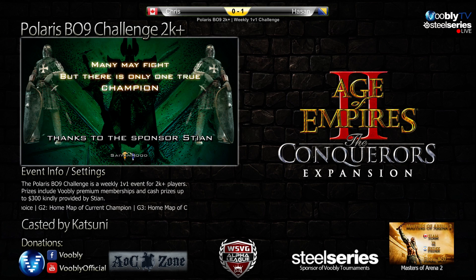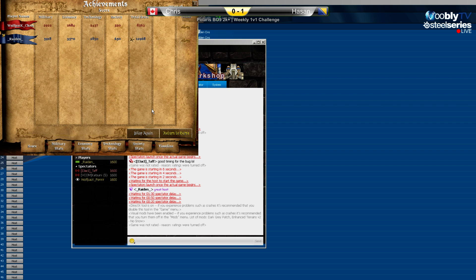Score is now 1-0 for Hassan. Looking at the stats: units killed difference is huge, largest army 61 to 40 for Hassan. Economy was better for Chris in food and wood, but Hassan's aggressive gold usage paid off. The imperial age timing difference was massive — Hassan reached imperial at 27:22 versus Chris at 35:23, an eight-minute gap. That imperial-to-castle-age advantage was just too much for Chris to hold.